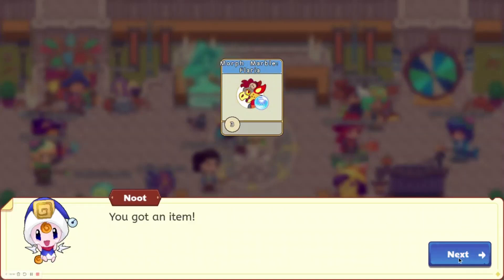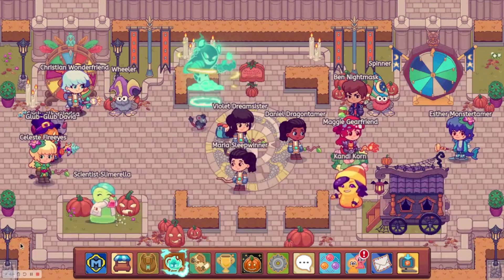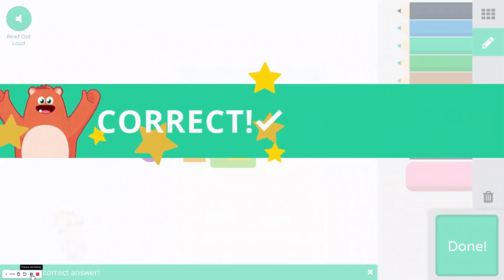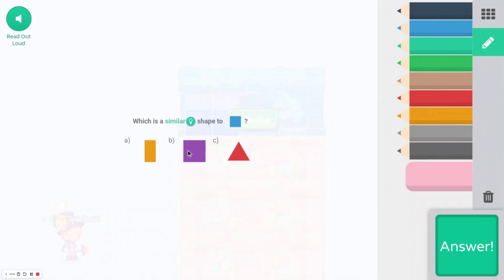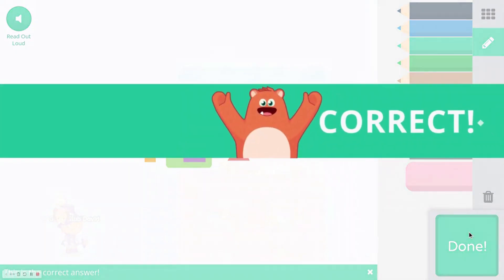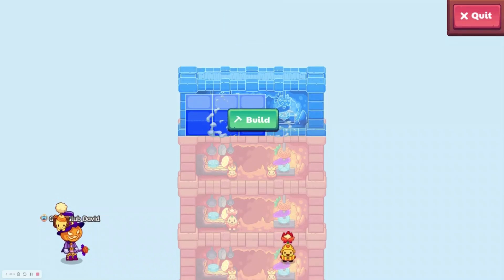And we got Morph Marble, which is not what we were supposed to get. I think what might have been the problem is that I sent the reward in the desktop version of Prodigy Parent Rewards. You probably just need to send it in the app.